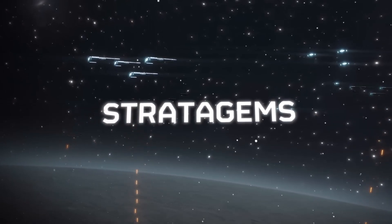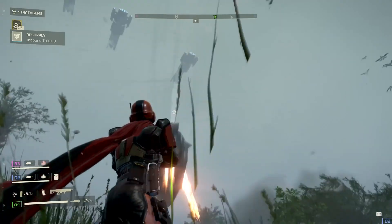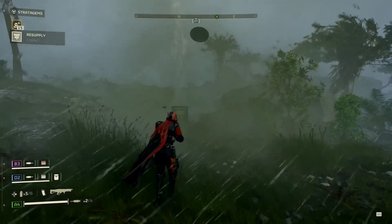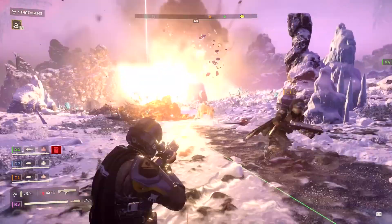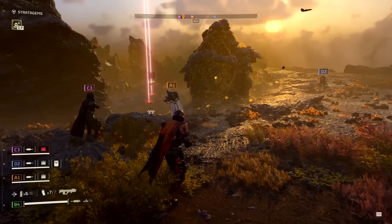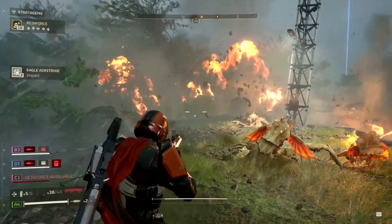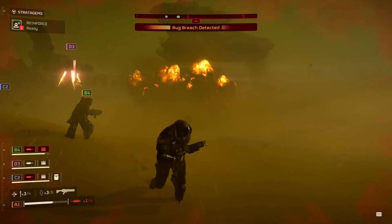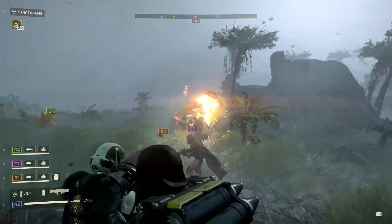One thing that will be really familiar in Helldivers 2 for returning players is the Stratagem system. For those of you that are new, this is the ace up your sleeve. It's a system that allows you to interface with the many elements of the Super Earth Arsenal, such as the Super Destroyer, the Eagle Fighter, and the multitude of weapons and equipment that you can call down as you play the game.